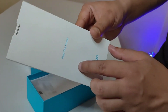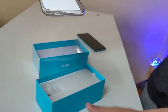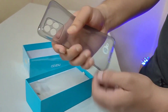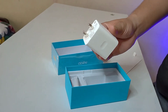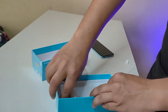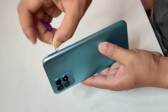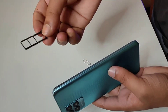I will tell you about the box contents. In the box, you get a charger and a test slide. Here you can see the safety guide and the quick guide. There is a clear case, and the charger is 33W. We can also find a USB Type-C cable, a SIM ejector pin, and the phone itself.